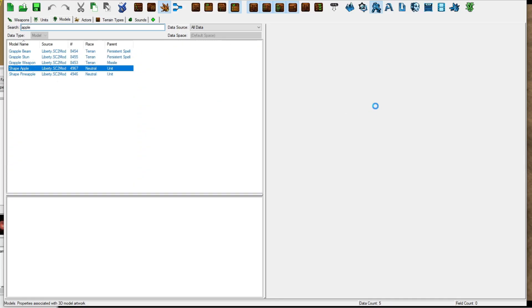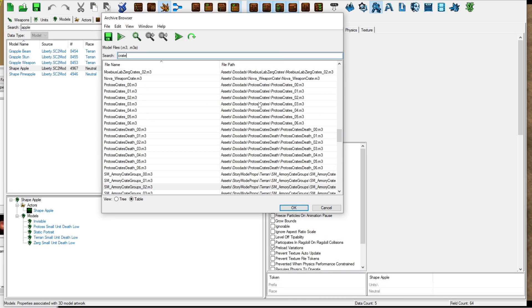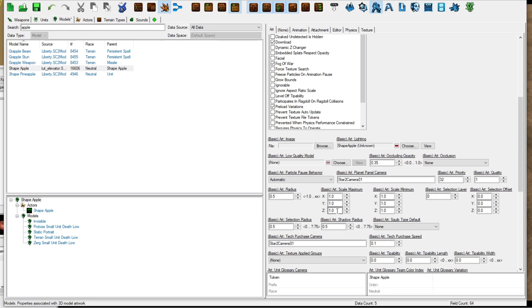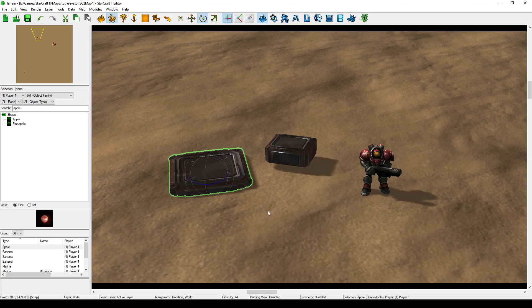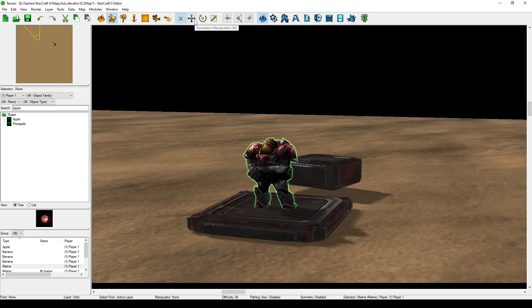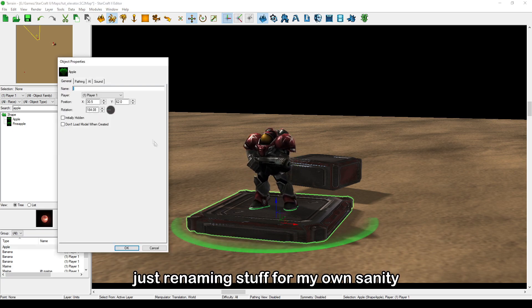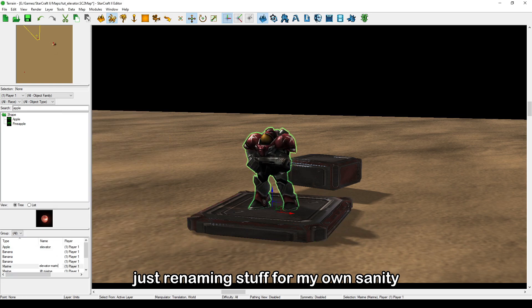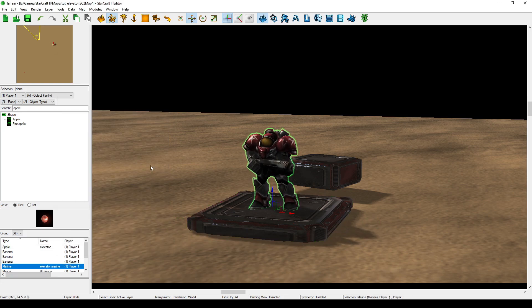In the models tab, change your shape's model to the doodad you liked the look of. Then in the scale fields, set both the maximum and minimum ranges to something that gives you a flat platform big enough for your chosen units to stand on. Depending on how thin you made the platform, your units' feet might be clipping into it. Adjust their height to whatever you need it to be, and remember that you had to do this — it's important. But why not just use the doodad we picked? Because it's way easier to make a unit move than a doodad.